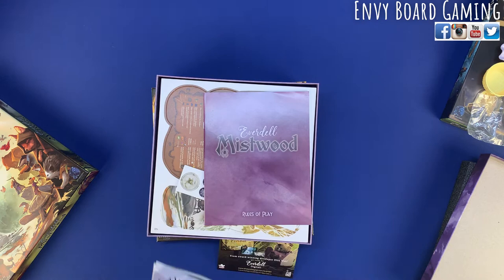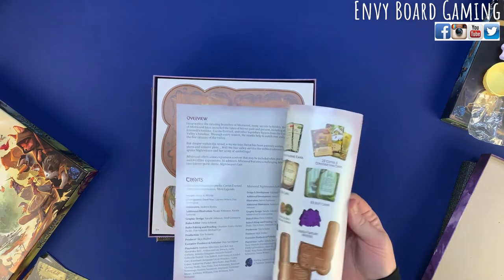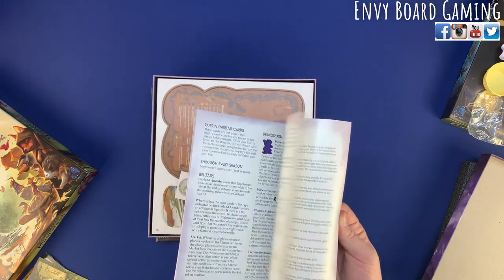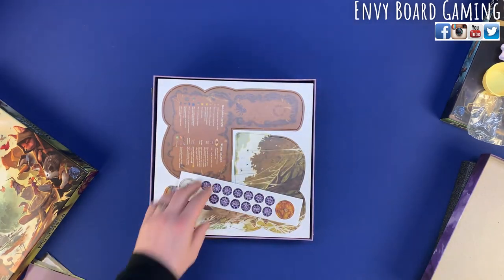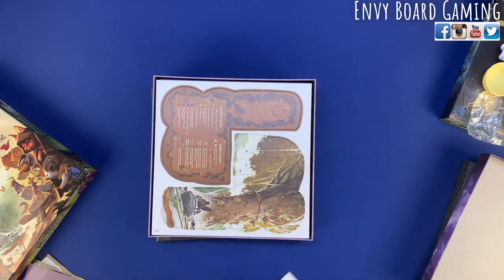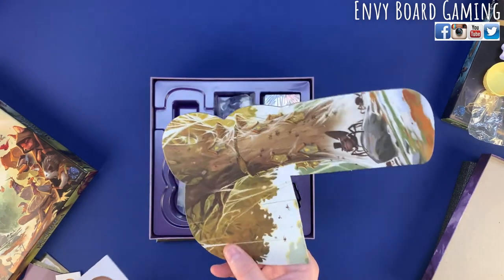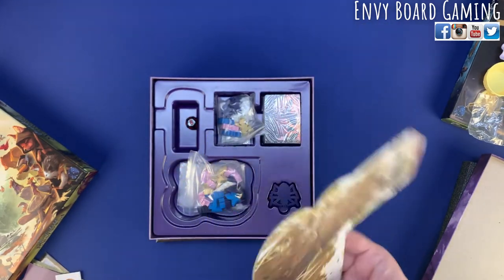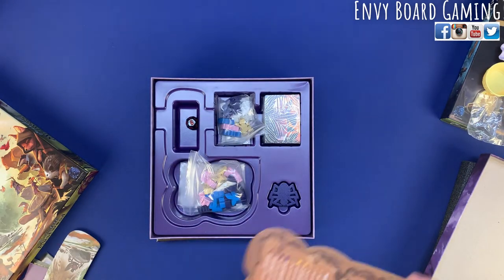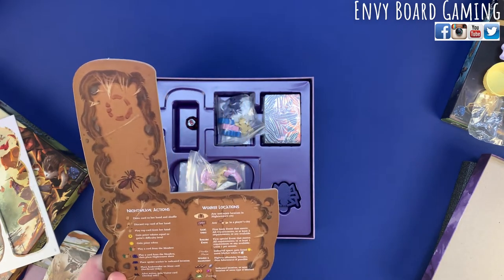Oh yeah, this is a new one — different from the one you see at Target. We have the rules here for Mistwood, which I will probably not look at because I have the comprehensive one. But it's nice to have if you don't. Some tokens here — we're going to have some more boards, kind of like Bellfair. This might be for solo mode because I know the Night Weave is in this expansion.